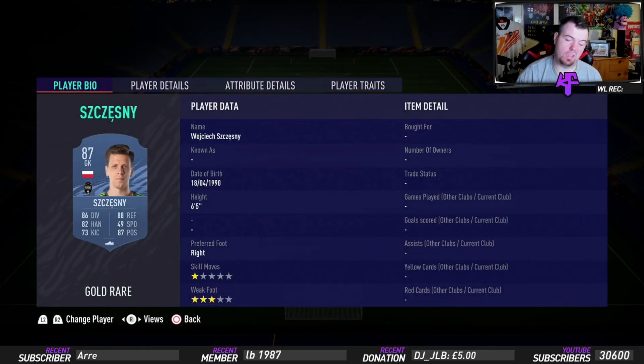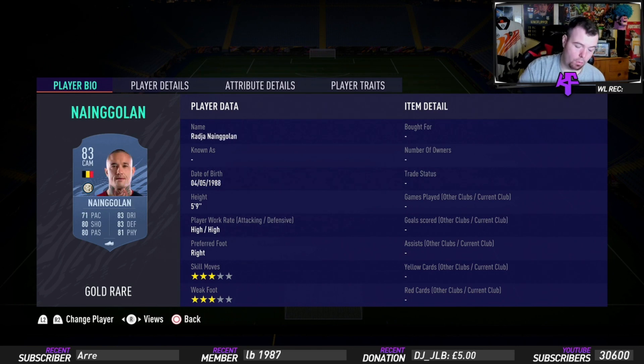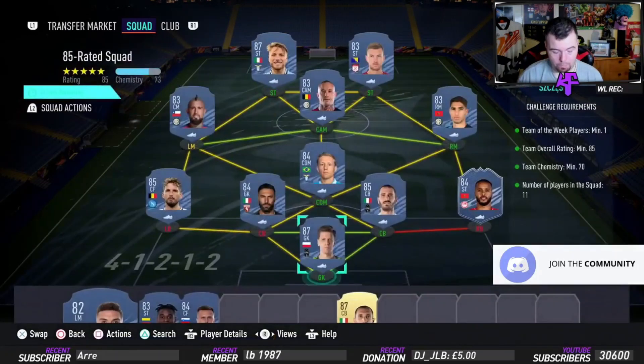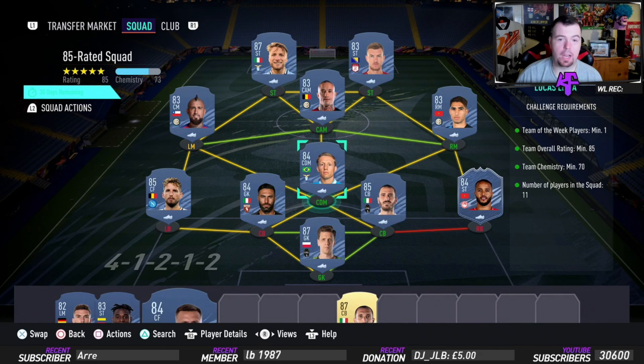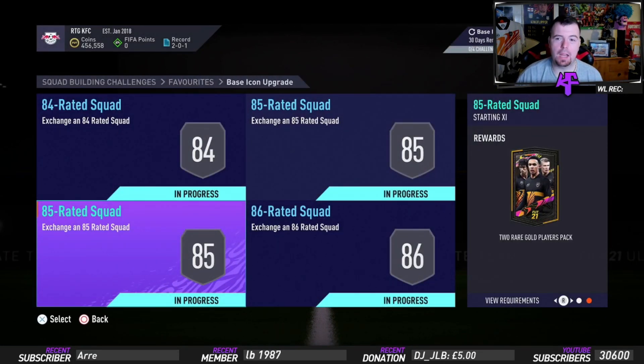Italian league again. Szczesny is 30.5K, Al-Arabi is 17K, Bonucci is 11.75K, Sirigu is 4.7K. Mertens is the cheapest 85-rated player in the Italian league at 9.9K. Lucas Leiva is 6.5K, Hakimi is 2.4K, Vidal is 1.9K, Nainggolan is 2K, Dzeko is 1.2K. Immobile jumped up nearly 10K to about 35K since I started - throw Kielini in instead. This came to 115.6K - cheaper than the other one. Don't spend more than 120K; aim for 110-115K with bids and snipes.